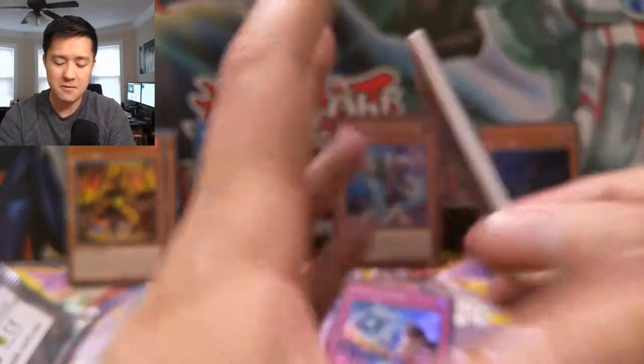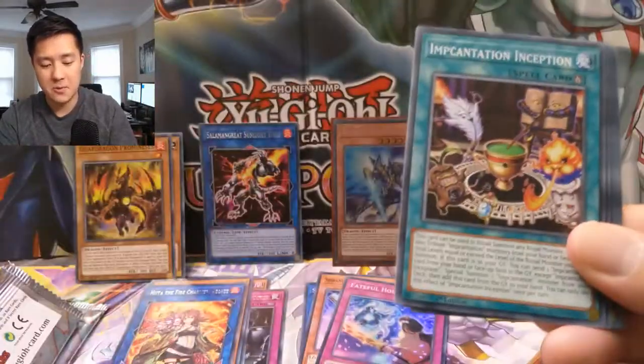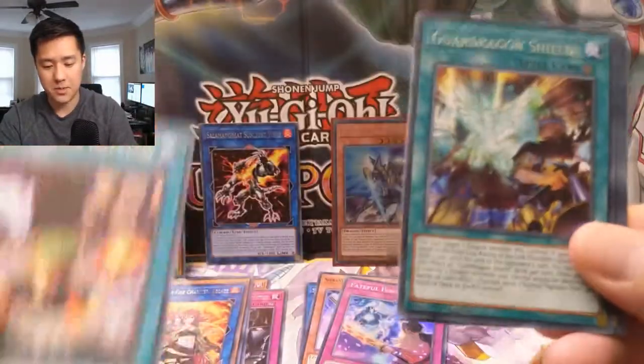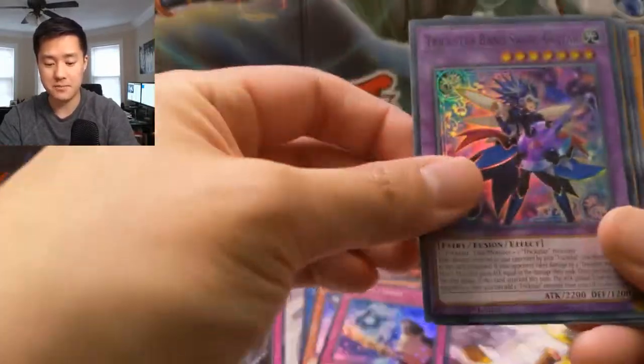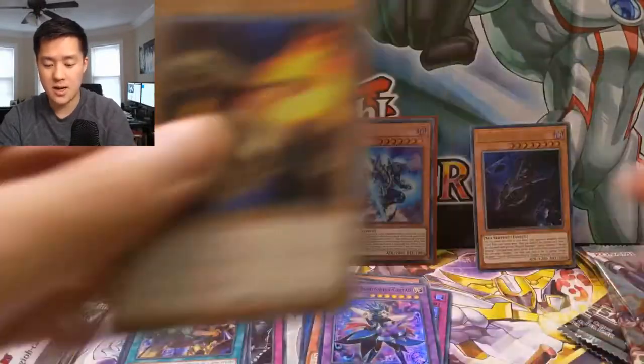I do feel like it's possible to get more than two ultras per box, so I think we could still hope for a Borrel Load Dragon or Borrelload Savage Dragon rather. TG Raptor, Squid, and a Wolvie.